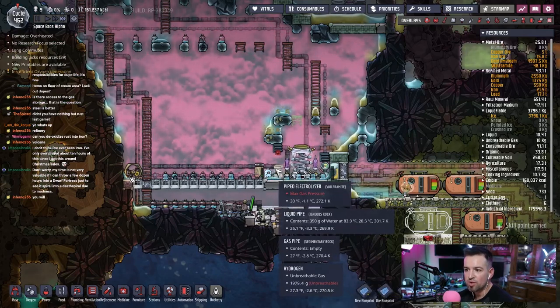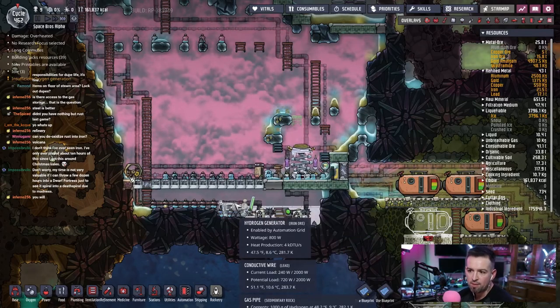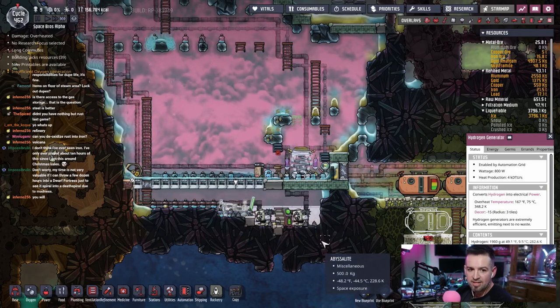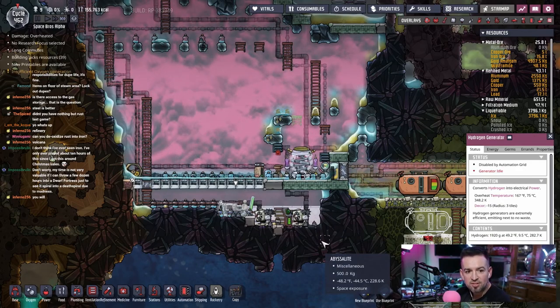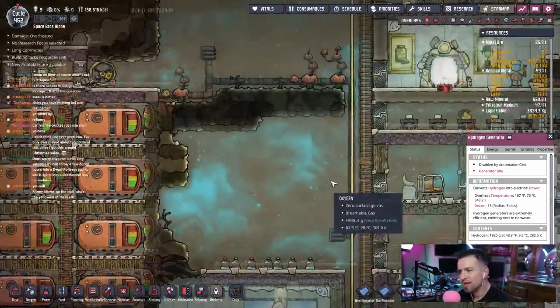The electrolyzer will puff every once in a while, but I think that puff will be equal to the amount of power pulling out of here, so that should be fine. Let's go back and see what we got here — nutrient bar.